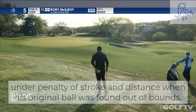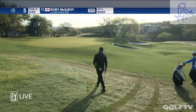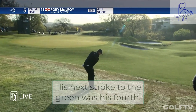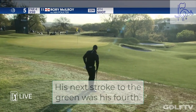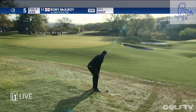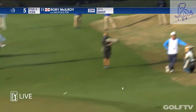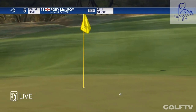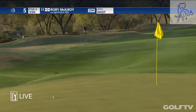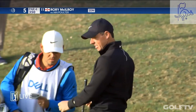Now Rory has to pull the proverbial rabbit out of the hat. He's looking just to try to skip this one into the hill and bounce it up. You kind of feel deflated at this point, though, right? You're already two down. You've hit the swimming pool. And now you're looking at 20 feet for bogey and your opponent's in a pretty golden spot there to make a four.